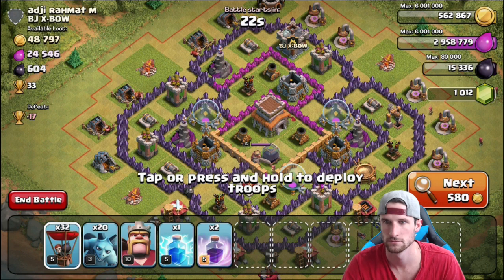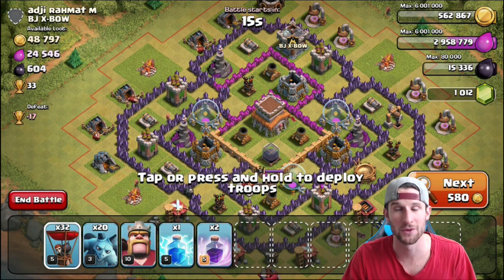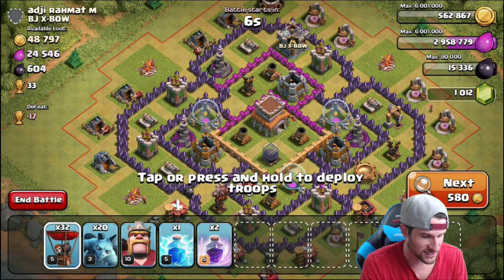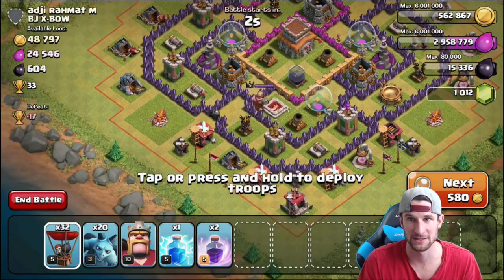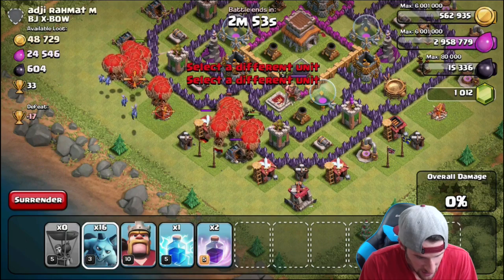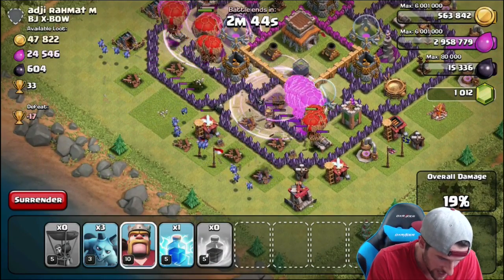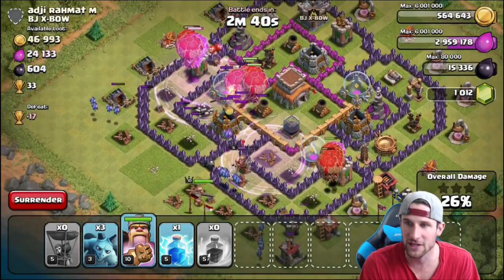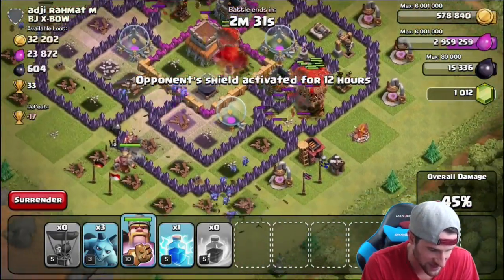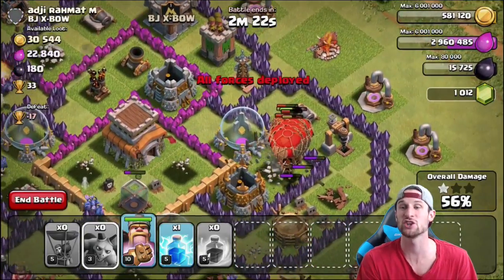Alright guys, the Loonion is trained up - here we go. This base has 33 trophies and 604 dark elixir, which is exactly what I'm looking for. We're going to attack from the bottom portion because that's where the dark elixir is. Heading straight in for that air defense - dropping the rest of the guys off, spreading our minions out, rage spell, rage spell. King heading in and our balloons are going right where we want them.